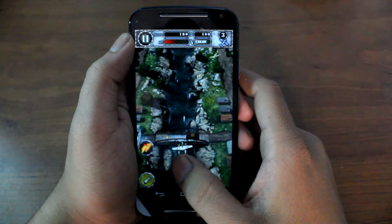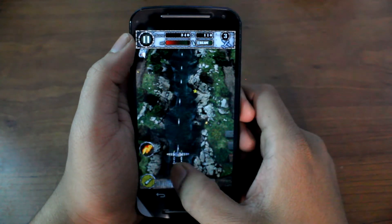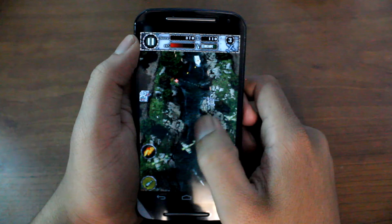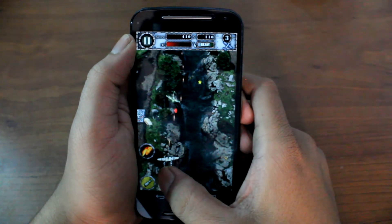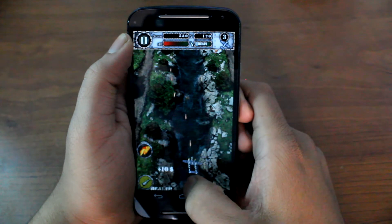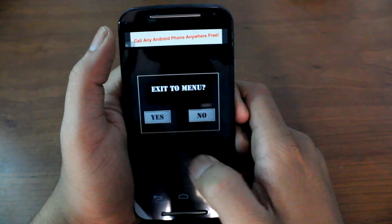The third game is Air Attack HD, which is a 3D air combat game with some physics involved in the gameplay. As you can see the gameplay is very smooth and I don't get any frame lags. The front speakers are amazing and they really add to the gaming experience. These were some of the lighter games played on the Moto G.